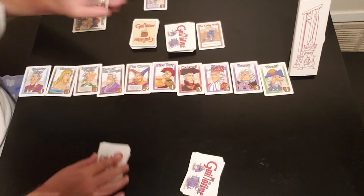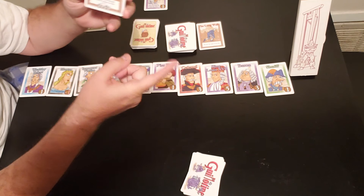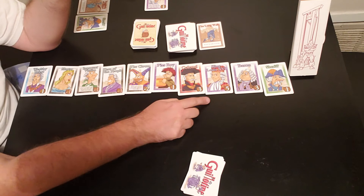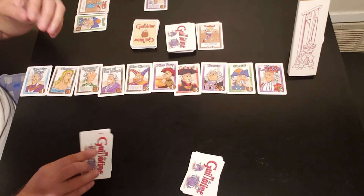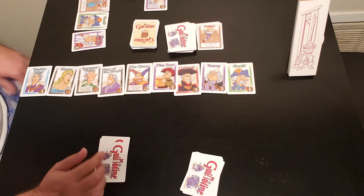Actually, Pushed is very good now! Because the guillotine is on the other side, player two's reversal created an opportunity. Player one uses Pushed to move King Louis XVI — worth five points — forward two places to the front of the line. King Louis XVI is collected for five points. Player one draws an action card. That was actually a bad move by player two, because it set up player one to score five points.